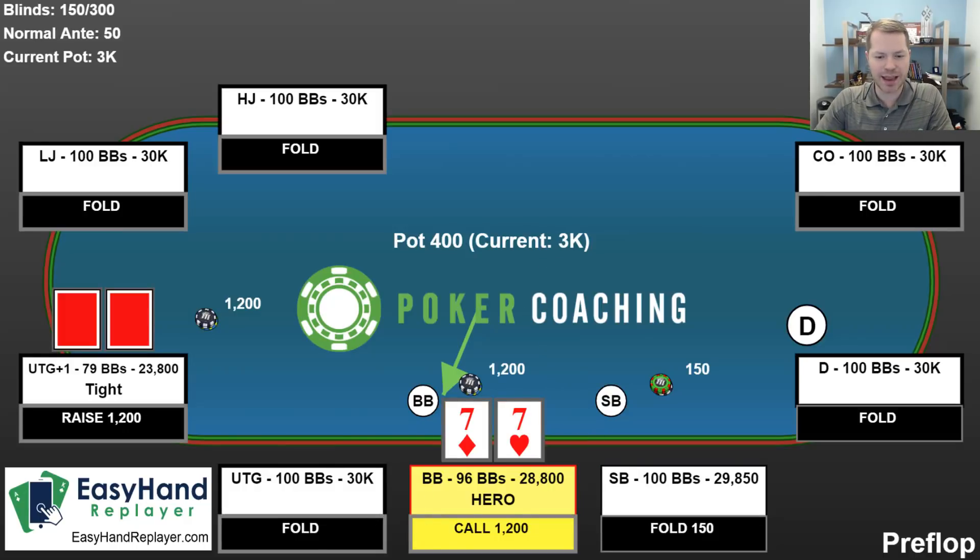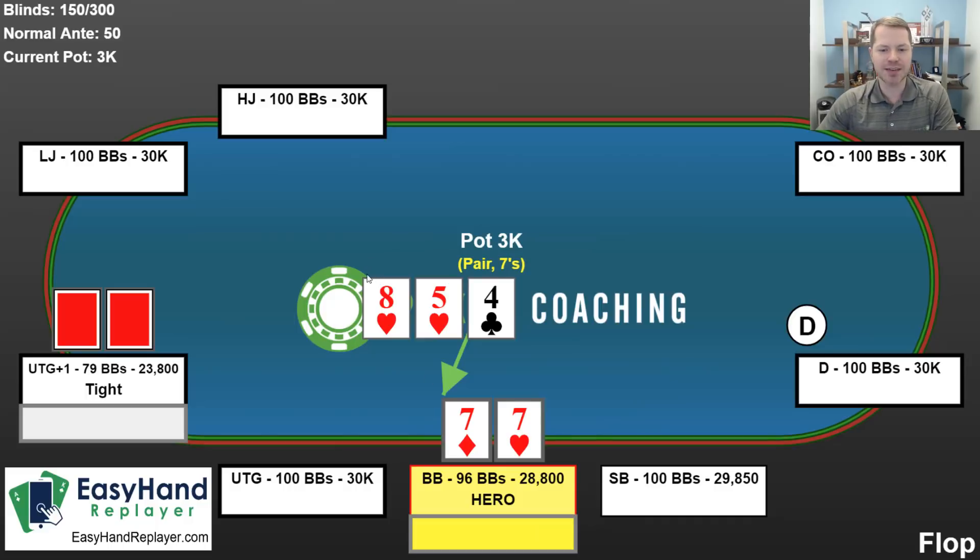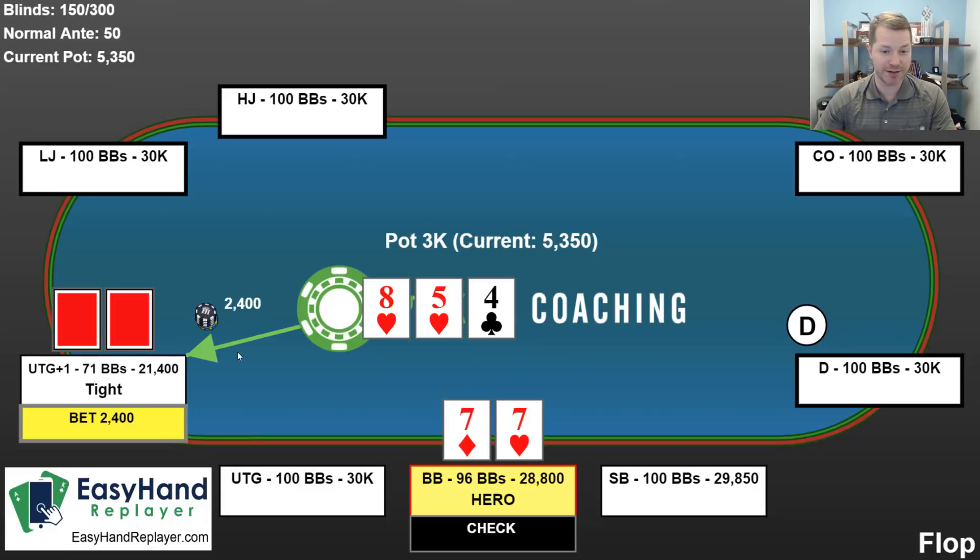The flop comes 8, 5, 4. I have a pair of sevens — a marginal hand. Usually middle pairs and bottom pairs are kind of marginal; top pair and better is usually pretty good. After the flop, the person to the left of the dealer goes first — that's me. I think my hand is marginal so I check. My opponent bets 2,400. Is my hand good enough to call? Probably, so I put in 2,400 more. I could also raise or fold — if I wanted to raise I could make it 6,000.